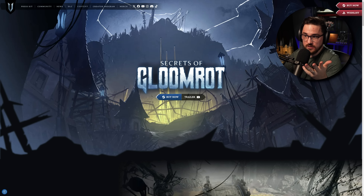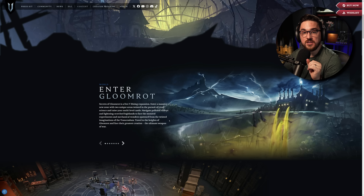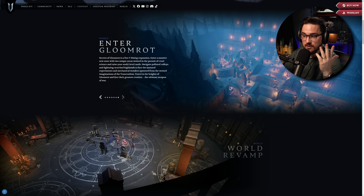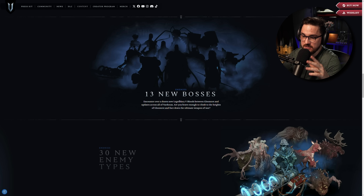In addition to all of that, they've already shown they're doing expansions like Secrets of Gloomrot — a free V Rising expansion. Enter a massive new zone with two unique areas twisted in the pursuit of cruel science. Navigate polluted valleys and lightning-scorched highlands to face mutated experiments and mechanical wonders from the transcendum. Travel to the heights of Gloomrot and face their greatest creation, the ultimate weapon of war. It's entirely new areas they've added, and I can only imagine what this game will look like as the months and years go by.